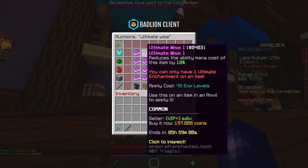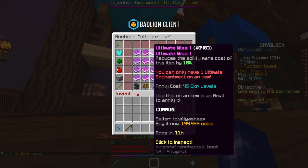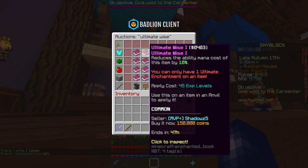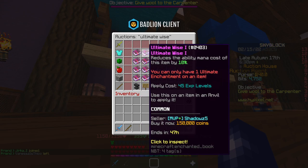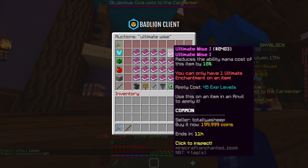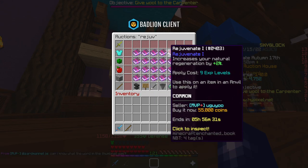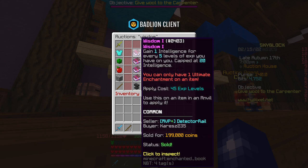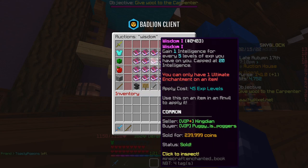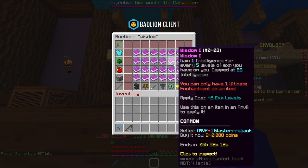Next up we've got ultimate wise books. These are insanely good to flip and very simple. At the moment they sell for around 200k quite comfortably. Basically all you do is refresh the market until flips come up — you'd buy them straight away and make 50k profit. The same can be done with rejuvenate books if you don't have as many coins, or wisdom books if you have slightly more, but ultimate wise is probably the best to flip.